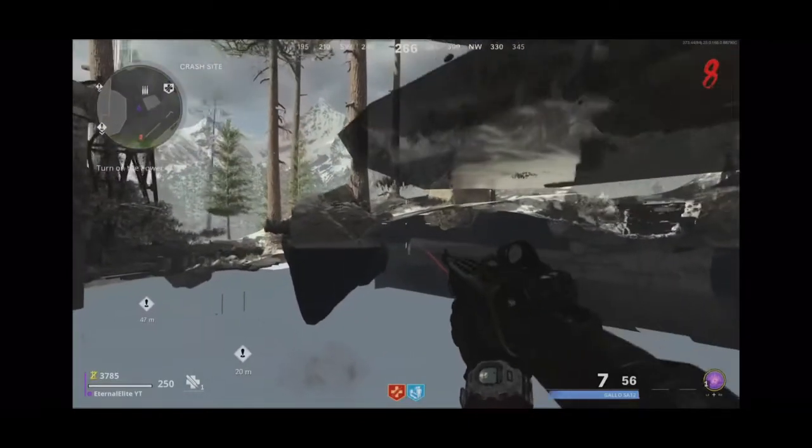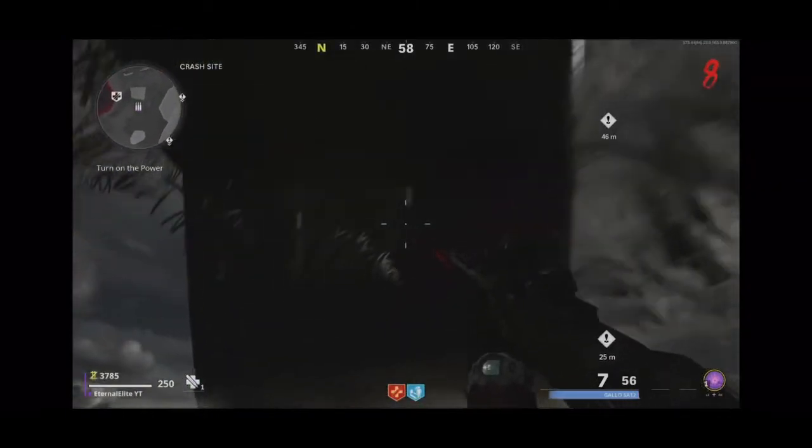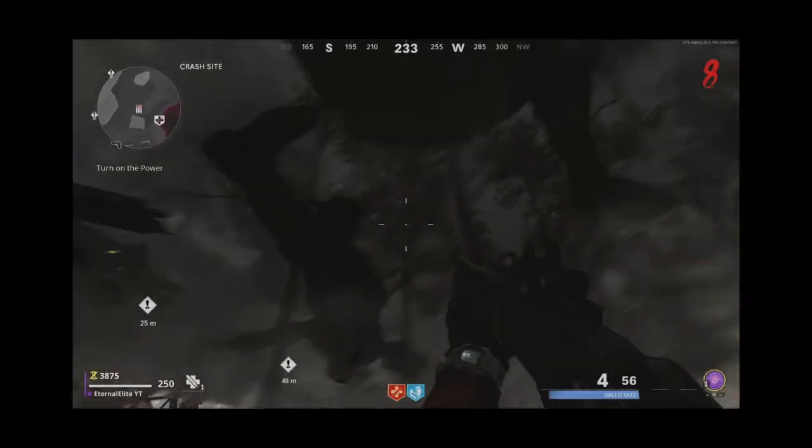Once you're under the map, you will have an ammo box down there. Make sure you pack-a-punch your gun and turn on the power before doing this. From this spot you can kill zombies, and you also have the ammo box available.